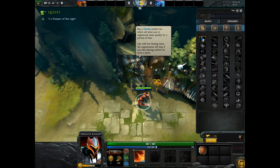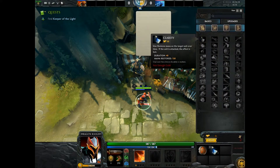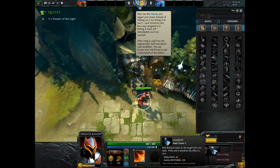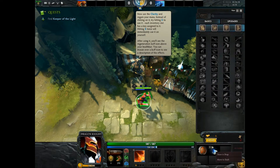Let's hit F4 again and we're going to buy a Clarity Potion. I got a lag spike there. This will regain my mana — left click it and then left click again on me. And you can see right here, it's upping my mana.